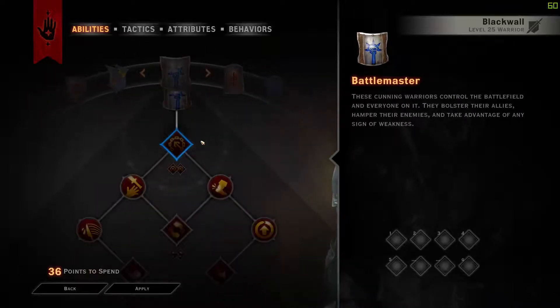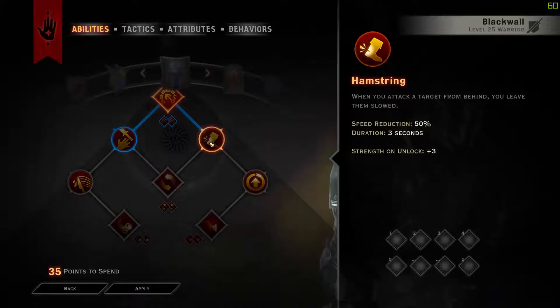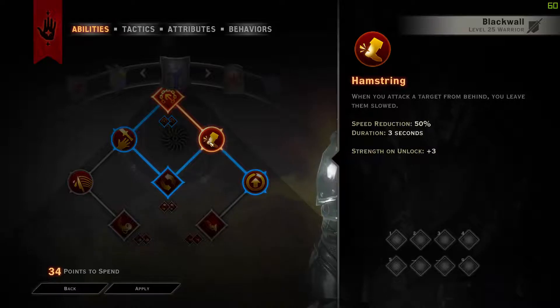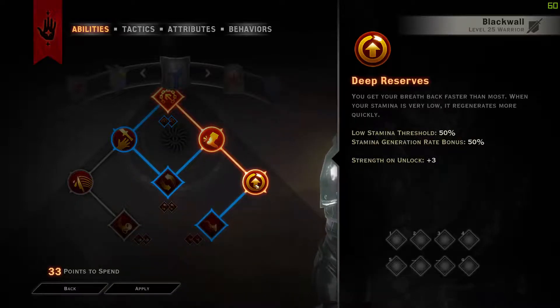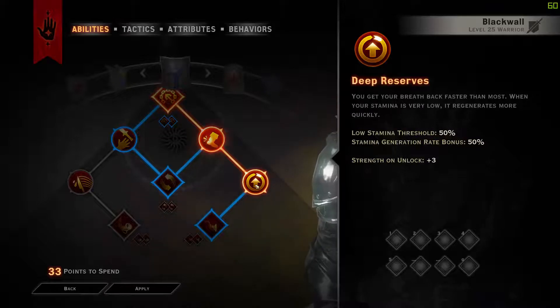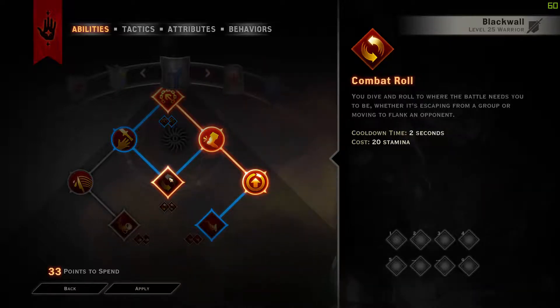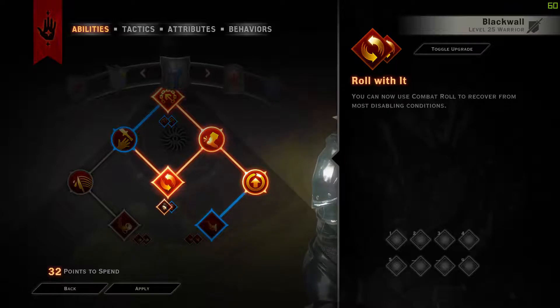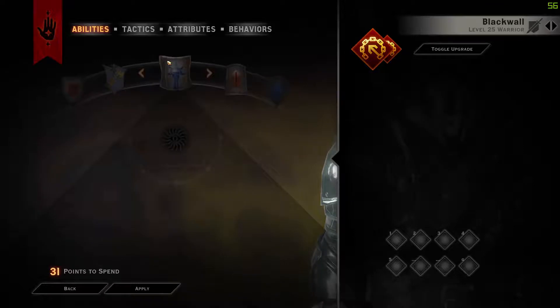Moving on, we go into Battle Master, taking Grappling Chain just to get where we want to go, then Hamstrings so when we attack from behind they are slowed by 50% for 3 seconds. Then into Deep Reserve — when you're below 50 stamina you get a bonus 50% stamina regen rate, which is extremely nice. Next we take Combat Roll with a 2-second cooldown and a cost of 20 stamina, taking the Coming Through upgrade to give it 250% weapon damage.